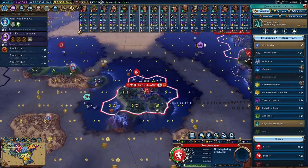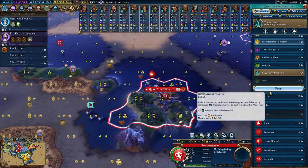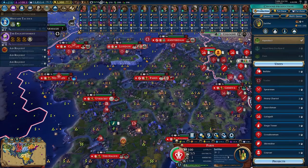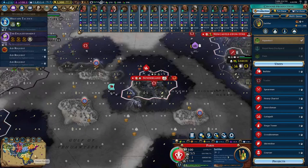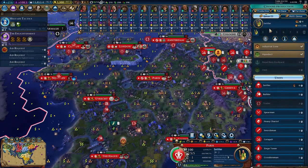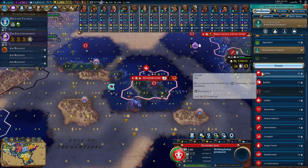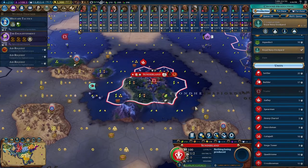Plus one in both of those spots. We could instead get a builder to do some improvements — we could actually get settlers here. Let's reassign him to Sunderland and quit working on the settler in this city — not worth it, it takes way too long. Instead let's grab settlers here, and we could also purchase them. So that's just where we'll spend our gold — let's just buy settlers.